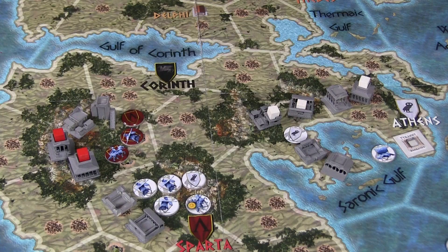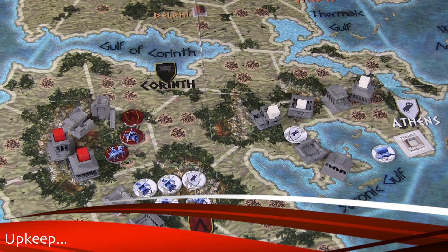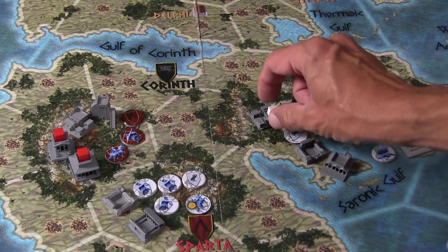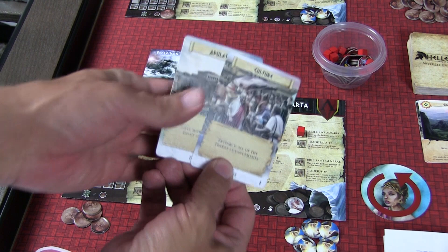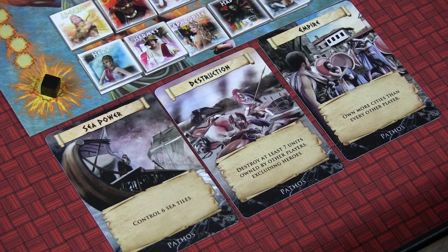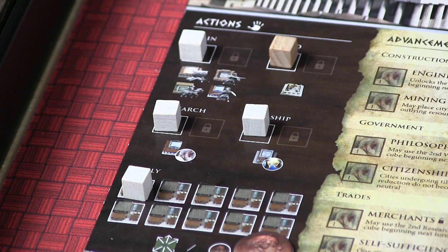Finally, we move to the upkeep phase, which is straightforward. Everyone goes to the board and gathers up their cubes to put in their stockpile — except if your city is under siege, those cubes stay in place. For each city under siege, you must remove either one building or one unit. Additionally, if any cities are occupied only by opposing forces with none of your own, that city is considered conquered: ownership transfers to the opposing player and half the buildings are destroyed at random. Then you check for victory — if any player has completed three objective cards, they win. If not, all players repopulate their player boards and the turn marker advances one spot.